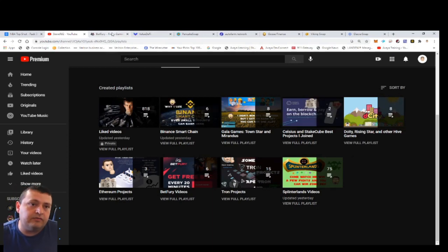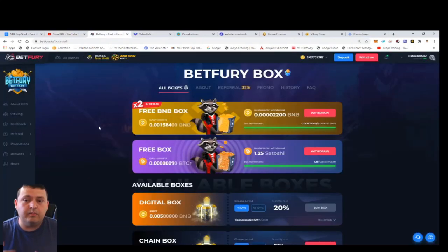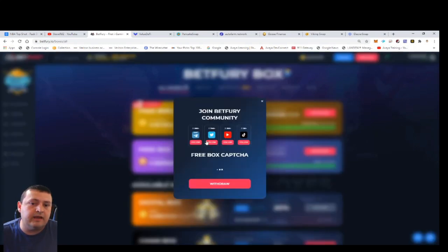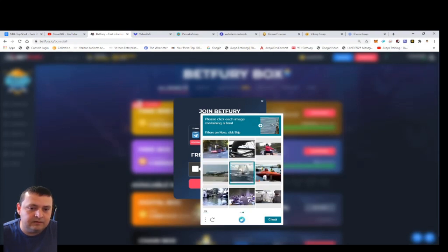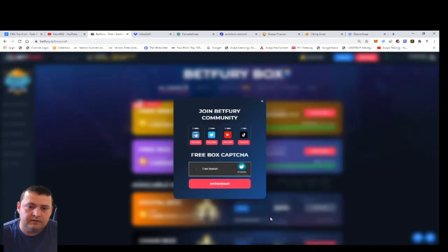We're going to start off here by looking at the BetFury site. I will have a referral link — if you click on my referral link, you help me out. It's a free way to help me out and you can get some free BNB, but be careful: do not gamble if you're not willing to do that on your own. They just launched BNB, so for the next three days and nine hours they have this free BNB box where every interval you can claim.